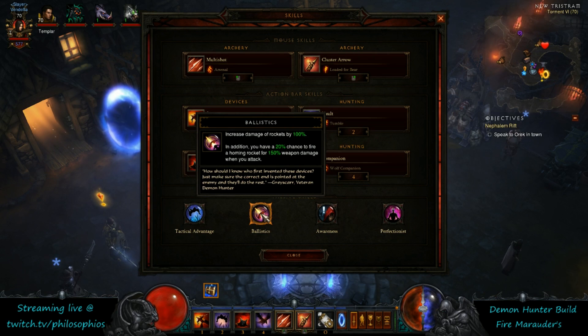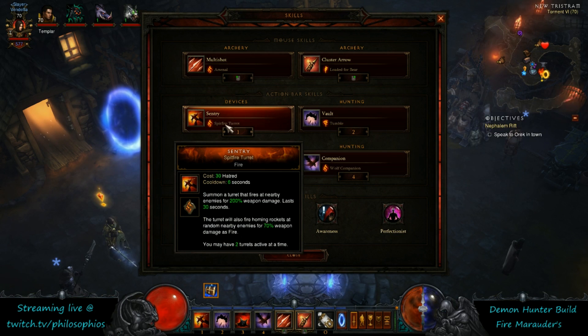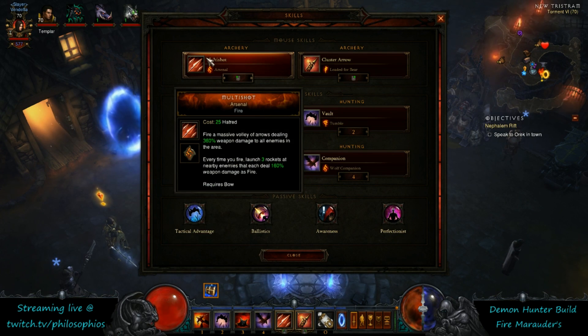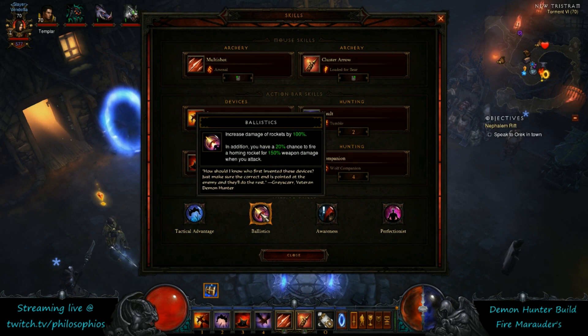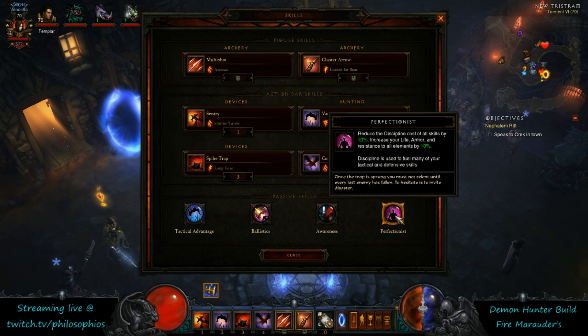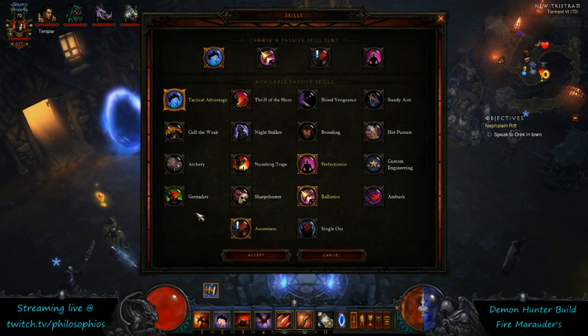For the passives, we got Ballistics — this is a multiplicative increase on the damage, so it's going to double the damage of your rockets and then amplify with the fire damage. You have two abilities doing rockets: 160% here and 70% here, both of those benefit from this. Got Perfectionist for the EHP buff and the discipline reduction to make your Vault a little bit cheaper — mostly just for the EHP.